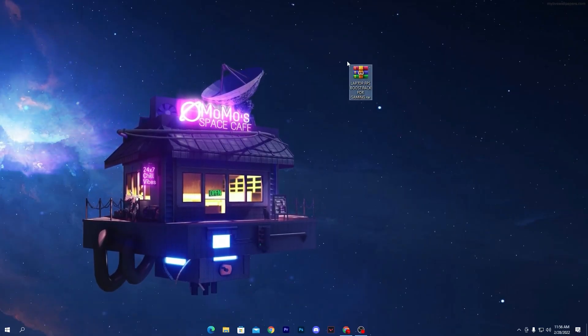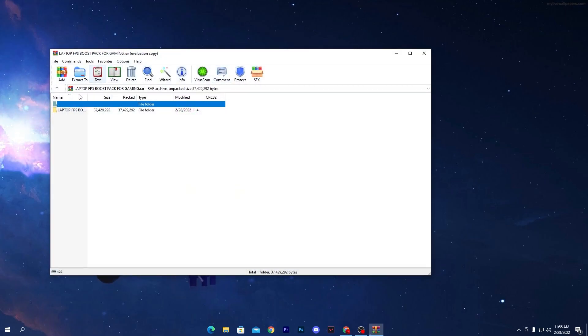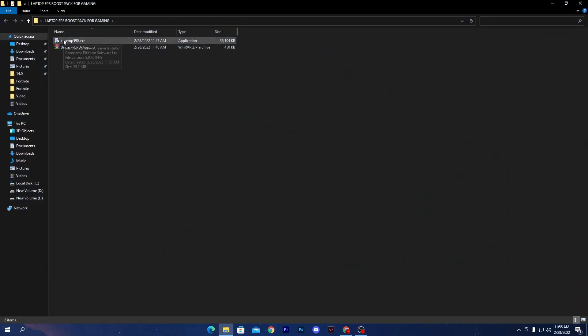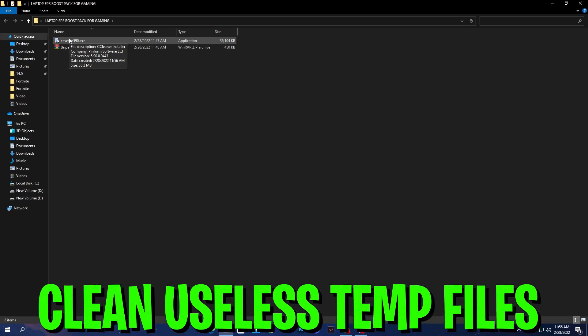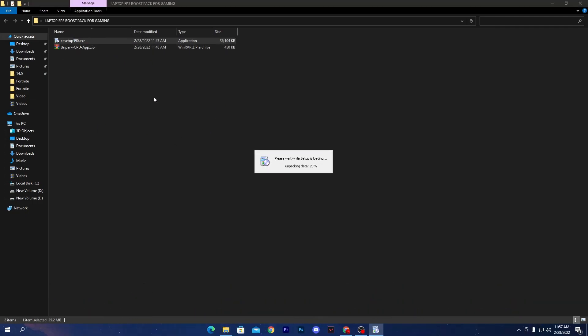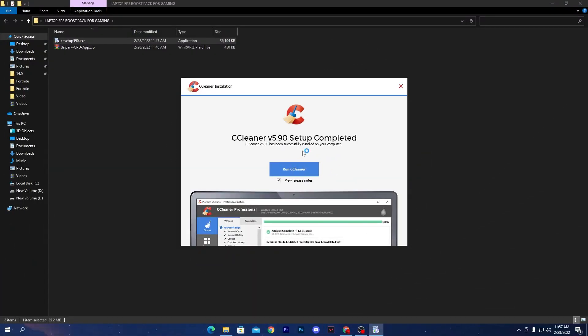I already have it on my desktop. Open up the zip file and drag out the folder onto your desktop. Open the folder — the first file is the CCleaner setup. We are going to delete all unused and temporary files from your PC that slow down your laptop. Simply install this software.